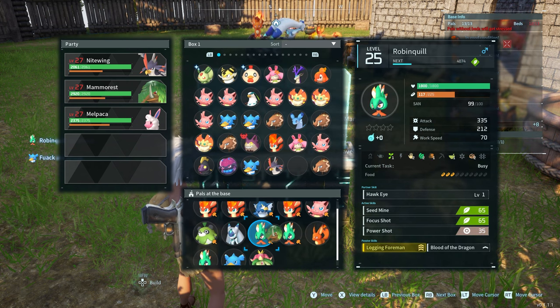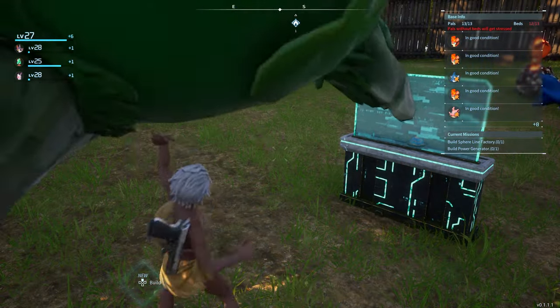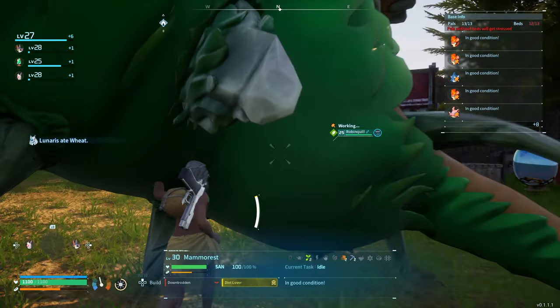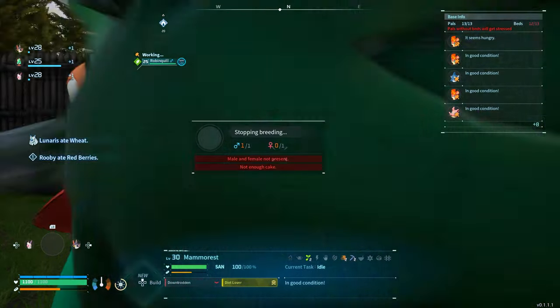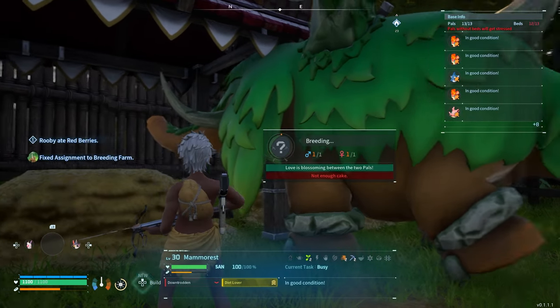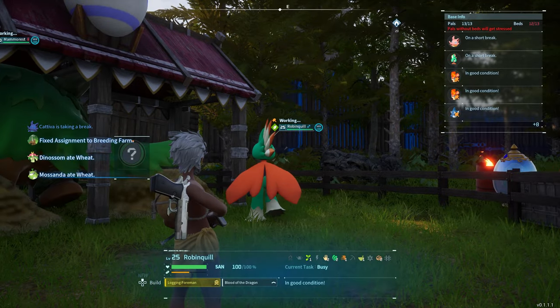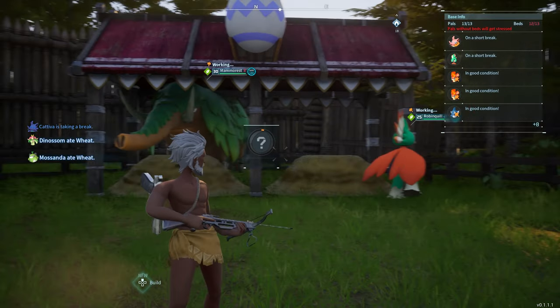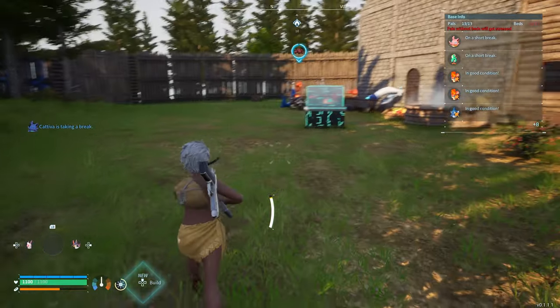We're going to use the Mamarest — she's a female — and see if we can actually crossbreed them. Oh my god, she's so big! You can just lift them up and assign her to the breeding area. Boom — and they're actually starting to breed! So we're breeding the Mamarest and the Robin Quill and we're going to see what type of baby they make.